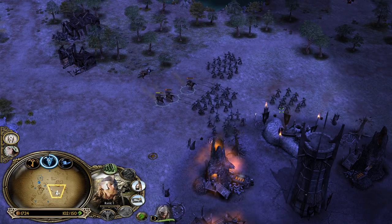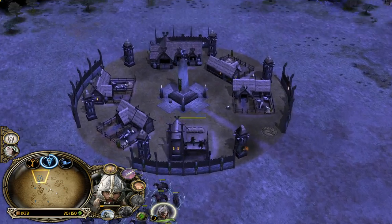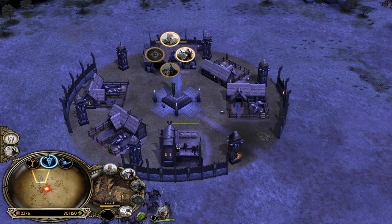Just lose them - run into the pikemen. I like to make a mix of Rohirrim and Rohirrim Archers, but because this mod is offering you an elite unit - elite Horsemen, those Royal Vanguard - I want to get them on the field as well, just to see how they look.